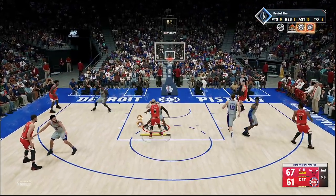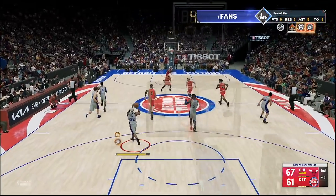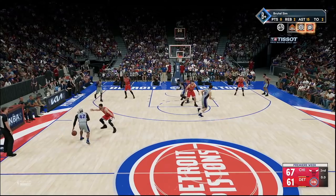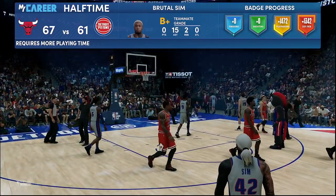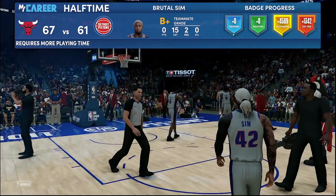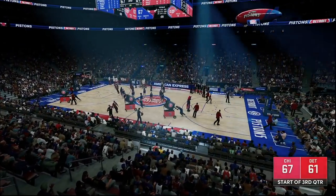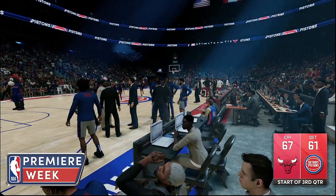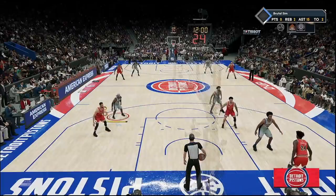Quick tap L1 or LB to bring up the icons over the players — you can select exactly who you want, and bring the person with the matchup advantage. My playmaking badges are going crazy right now. You won't get your playmaking badges fast as hell — trust me. And of course I already dropped a tutorial on how you can get your shooting badges as well — check that out in the tutorial playlist.